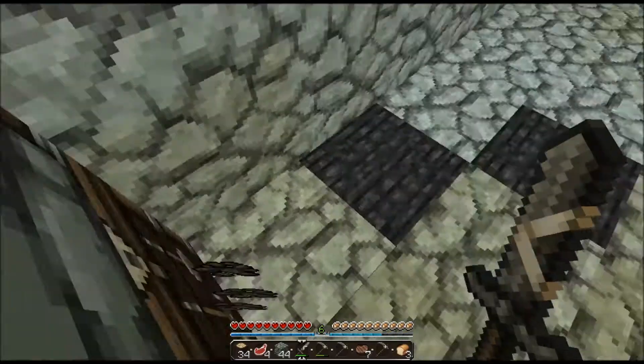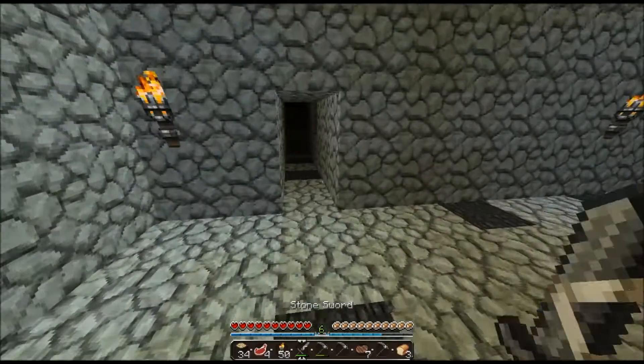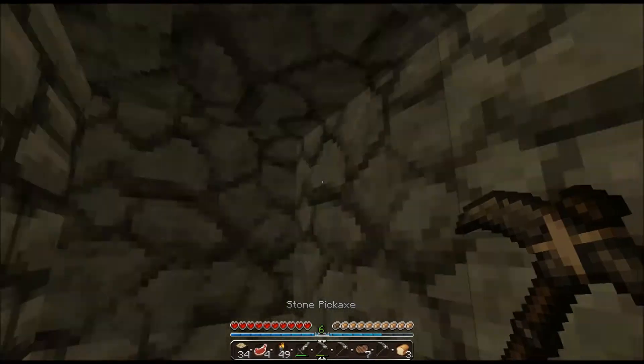Let's make some torches because we need them. Let's nick the coal out of here. We need some sticks first. And some torches - perfect. Put the torches down here. Let's go. So let's just strip mine. If we find diamonds, we'll go back and make an iron pick and mine them.